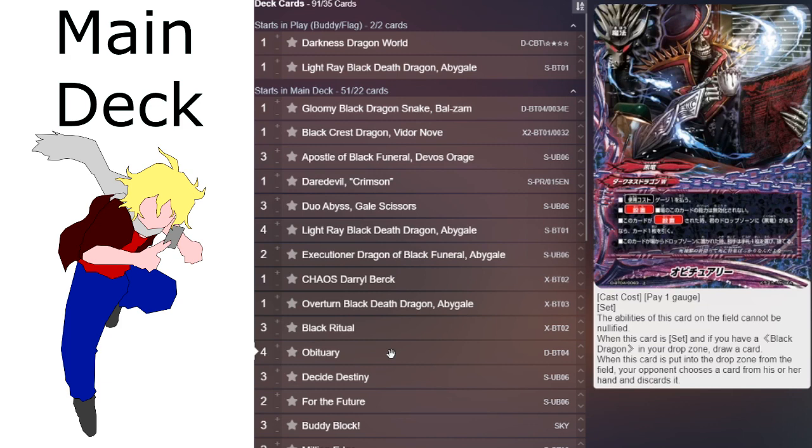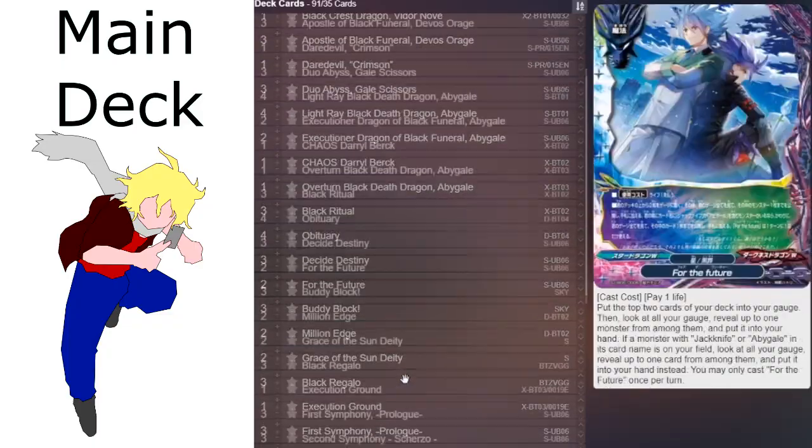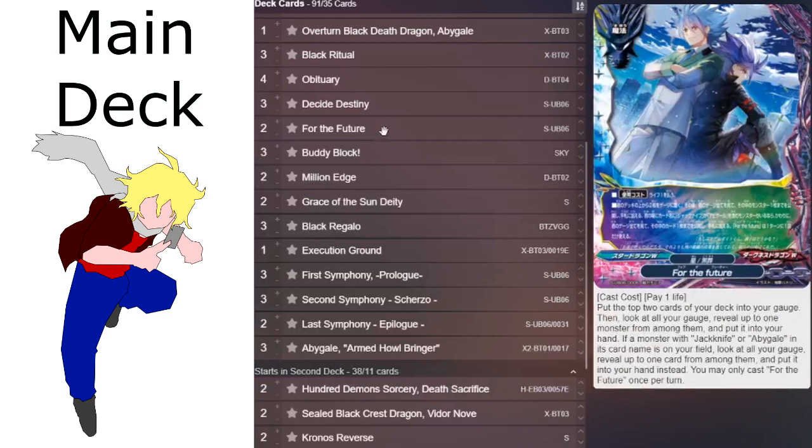The Second Symphony basically says the abilities of all your Black Dragons can't be nullified by your opponent's card effects. When this card is set, if another Dark Burial is on your field, you get to draw a card, and if you have an impact set on your field, your opponent can't gain life. So this is the card that lets you draw more cards, also protects your Black Dragon cards, and locks your opponent's life from gaining any.